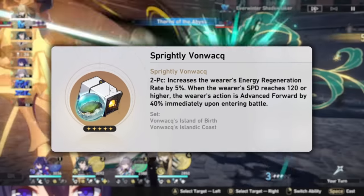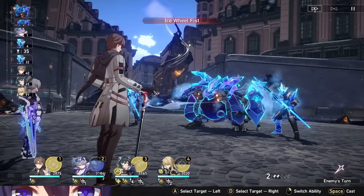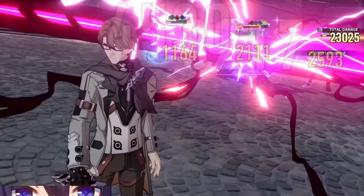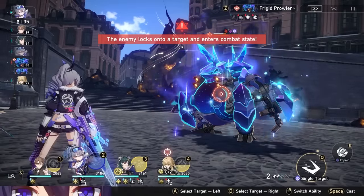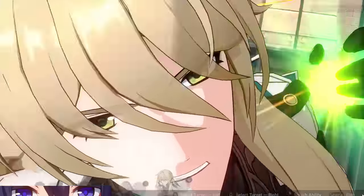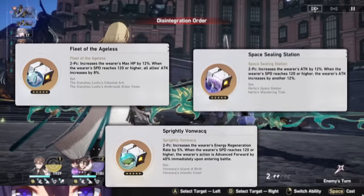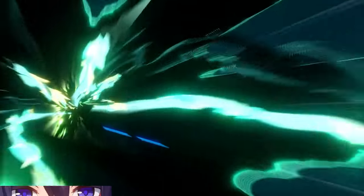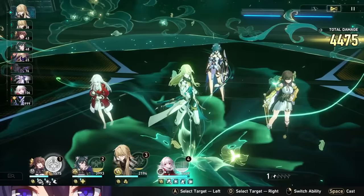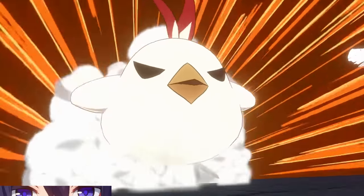Another option that can be decent is Spritely Vonwok, but probably not for the reason you think. The energy gain from Spritely is not enough to make a difference on Locha's ult timing unless you're specifically running light cones that funnel energy to him. The benefit is that his best-in-slot options aren't that insane, and he can get his healing field up faster. There is also a very specific use for Spritely I'll talk about in the light cone section. At the moment it doesn't feel like there are planar sets really dedicated to him, but any of those three are fine. If a speed set is released in the future, or a planar set that gives attack based on effect resistance, those could become solid options.